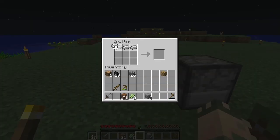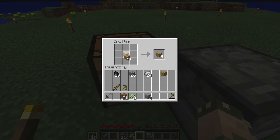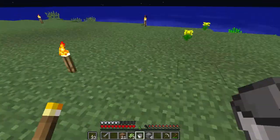Let's make a pickaxe — I need to make sticks first. We'll make a pickaxe, and then armor. A bucket would be handy too. Let's do that, and then a bucket, and then we have enough for pants. I have three iron left over. Let's grab some water.